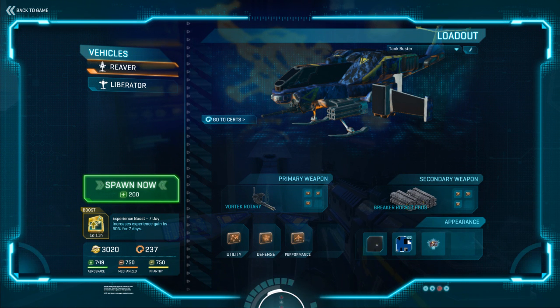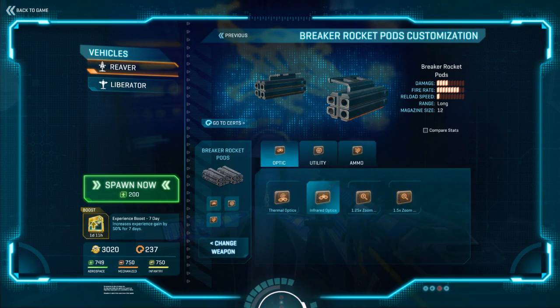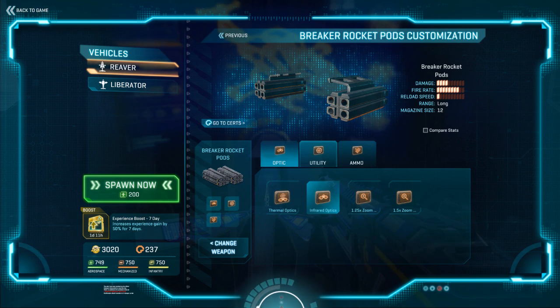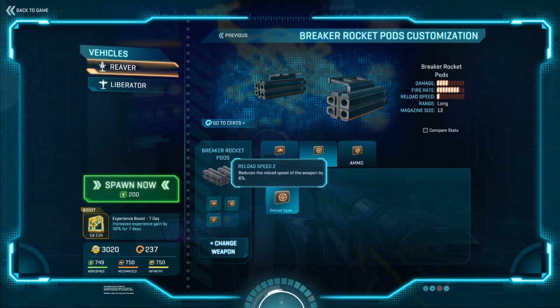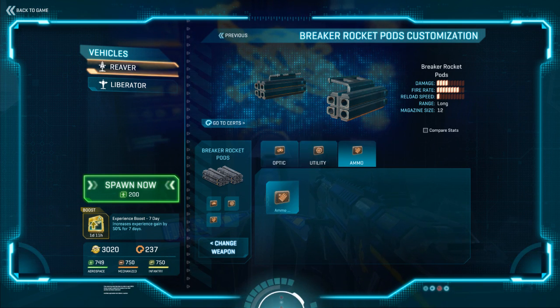The real meat and potatoes of this loadout is going to be the Breaker Pods, and I don't think that's any surprise. When you're attacking ground targets, this is your only option — you shouldn't have anything else on here. I've got several different optics unlocked and I'll talk about the differences in a second. The big upgrades you want are the upgraded reload speed and the upgraded ammo. I've got the ammo upgraded to about 54 rockets, and I'm going to keep putting more into it because these fire really fast and you run out quickly.